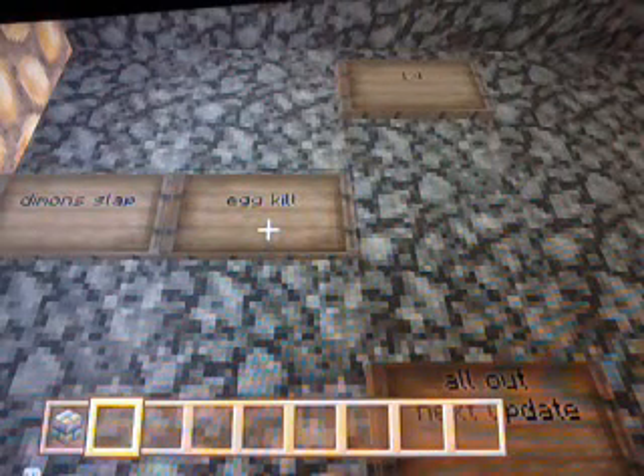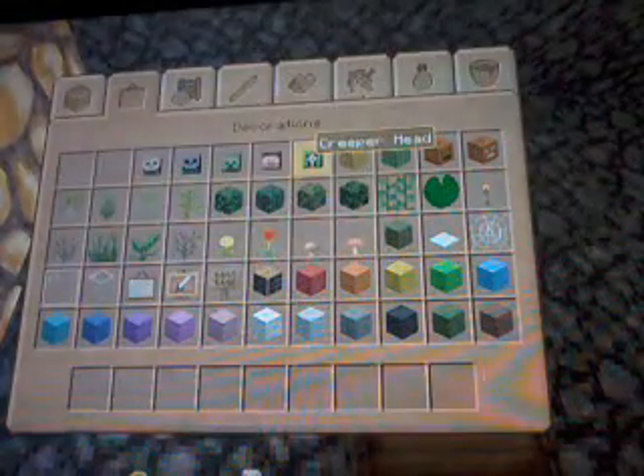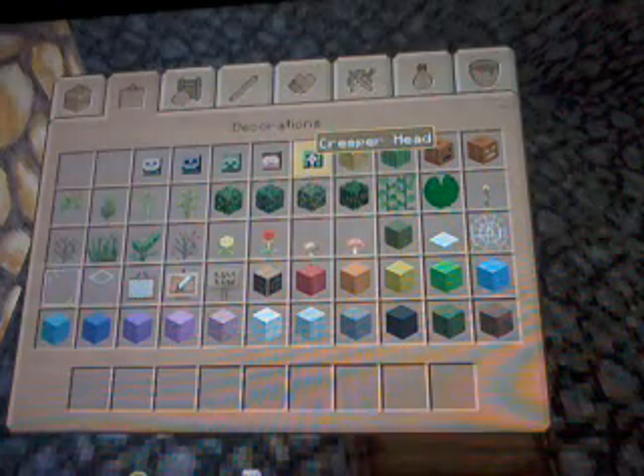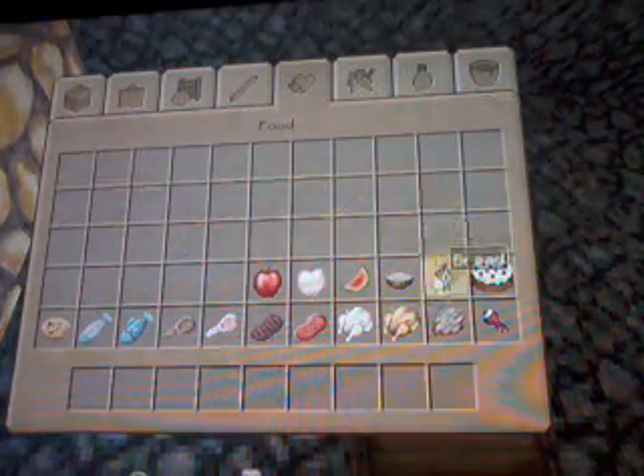You guys can see that Zombie Rules just sent me a message — I'll look at that in a minute. Thanks to PriceUpa for putting my name on there. We've added cookie slapping, which I need to mod again. I need to take egg kill out because I'm gonna change that to a different game. I was gonna call it egg slap or something like that — mob slap, mob head slap, sponge slap, or cake slap — something funny like that.